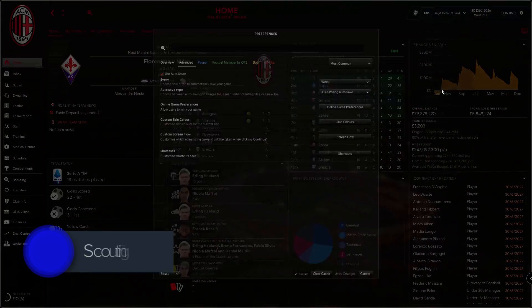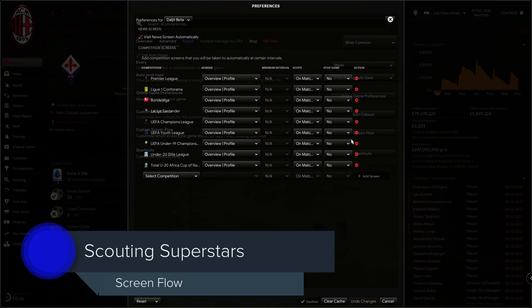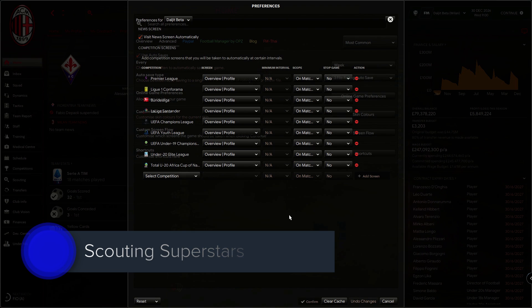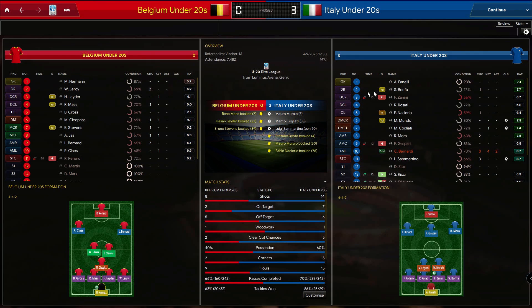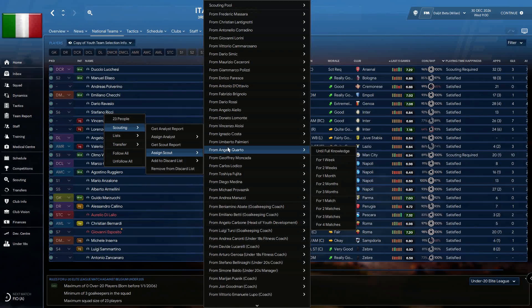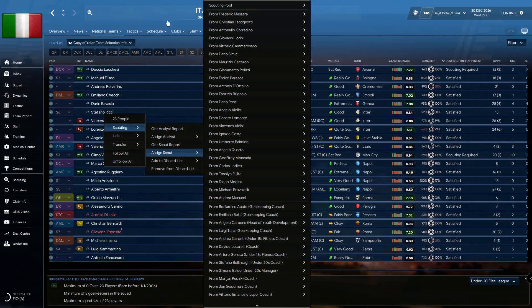The first thing you need to do is get familiar with ScreenFlow. This adds a new page in between news items and will pop up whenever a competition is underway. Choose the relevant competitions you want to track. Once you see some outstanding results, scout the teams. You'll even get detailed player and team information, saving you from going to the World tab and taking a few more steps.